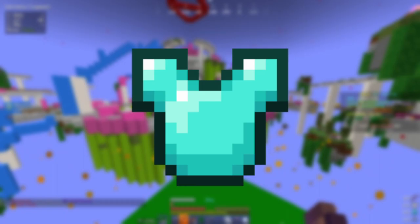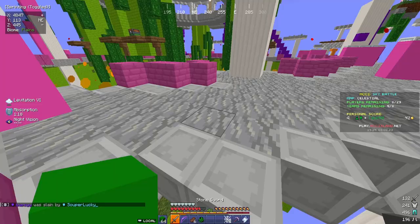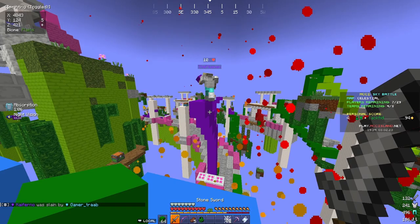Diamond chest plates can only be found in the legendary chest at middle. The legendary chest can contain up to 2 diamond chest plates and can also come with a pair of diamond leggings. The diamond chest plate significantly increases the amount of damage you can take, but I always see people getting targeted for wearing it since people either see you as the biggest threat or they just want the armor for themselves, so just be prepared for opponents to travel across the map to kill you.